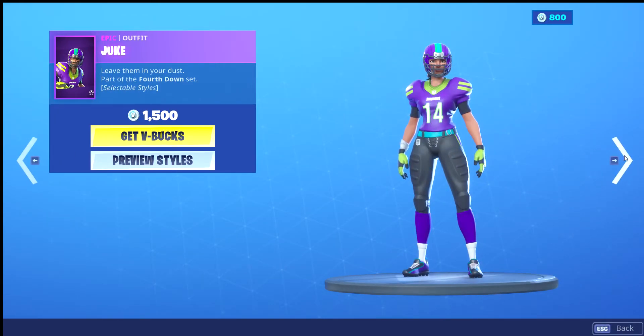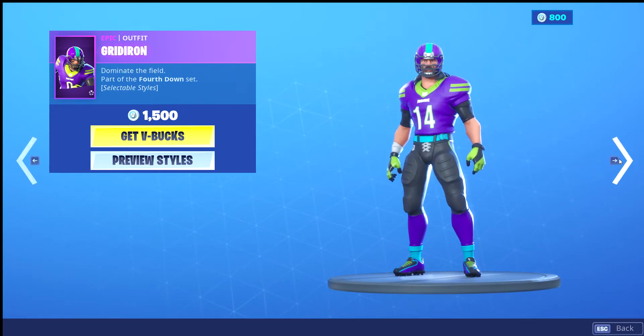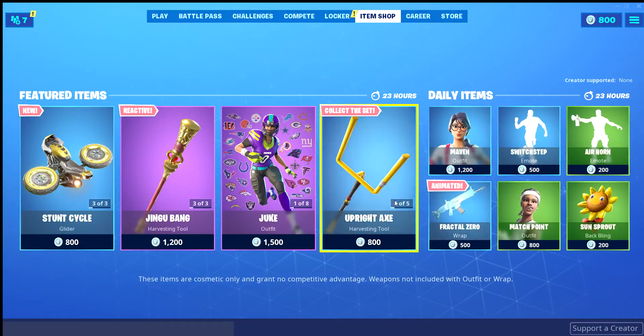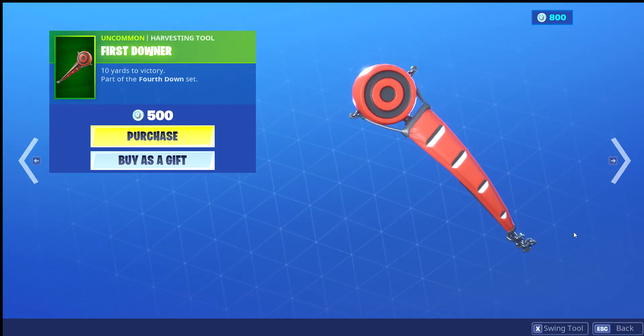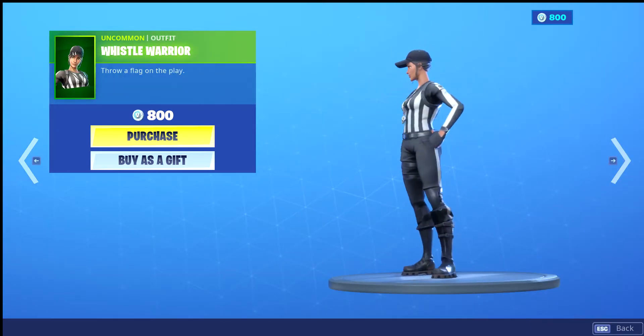We got Rush Interceptor, Spike Strong Guard, and Pulse right here. Upright Axe. And First Downer. And Whistle Warrior.